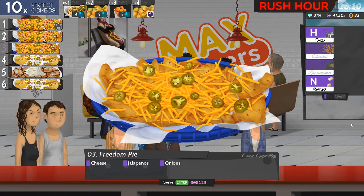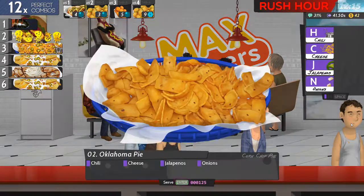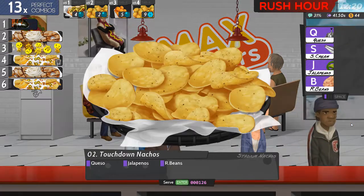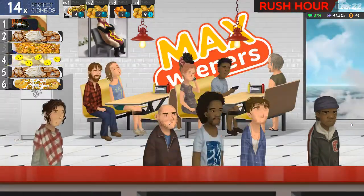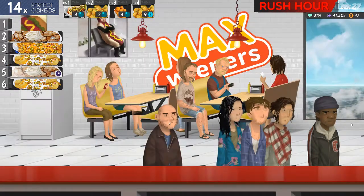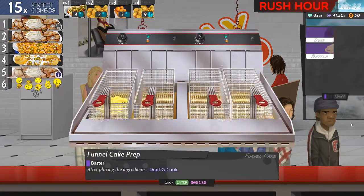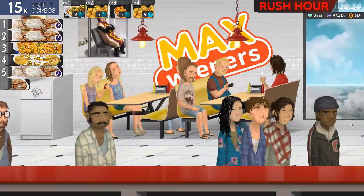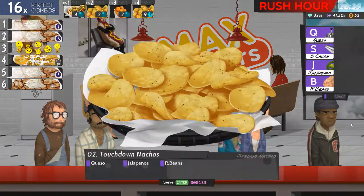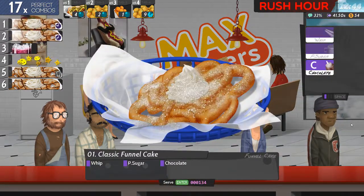Let's go back. Cheese, jalapeno and onions. Chili, cheese, jalapeno and onions. Queso, jalapeno and beans — something different. Dunk that batter, let's get that done. Number six is queso, sour cream and beans. Number one needs to be battered and dunked. Number two needs to be battered and dunked. Number three needs chili, cheese and jalapenos. Number four needs queso, jalapeno and beans. Number five: whipped pea sugar and chocolate.